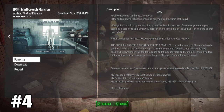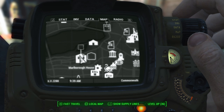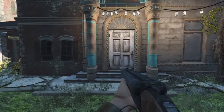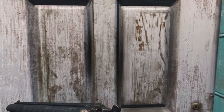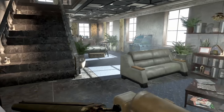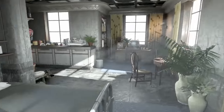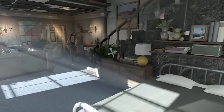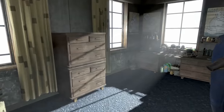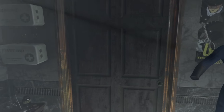Next up we have Malabro Mansion by the real Eleonora, so she's back with another player home mod. Even before going in I know it's going to be great. To get here, come to the separate marker called Malabro Mansion, which is to the left of Goodneighbor. This is also a smaller apartment with a downstairs and an upstairs.